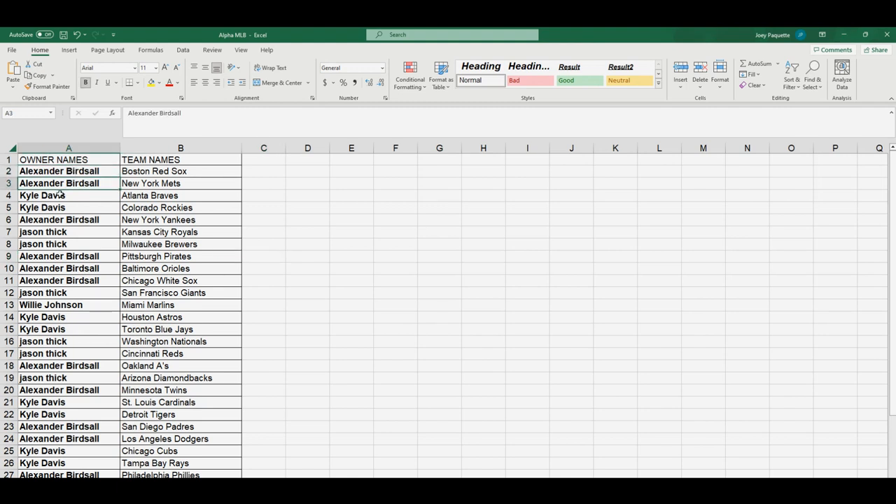Alexander, you got the Red Sox and the Mets. Kyle — Braves, Rockies. Birdman, you got the Yankees. Jason T — Royals, Brewers. Birdman, you got Pirates, Orioles, White Sox. Jason T — Giants. Willie — Marlins. Kyle, you got the Astros, Blue Jays. Jason T — Nats, Reds. Birdman with the A's.